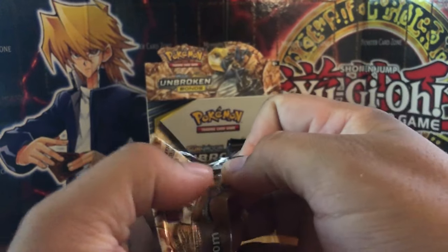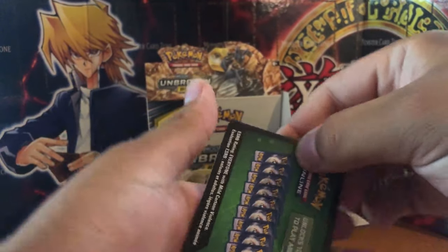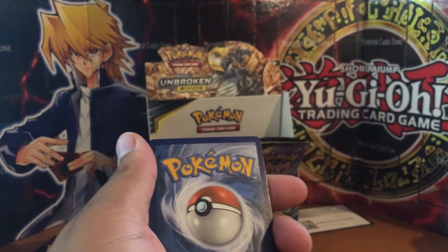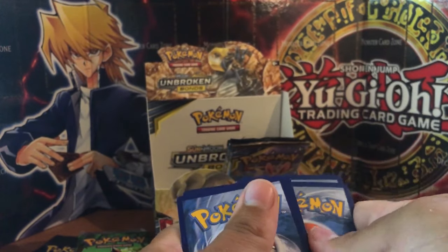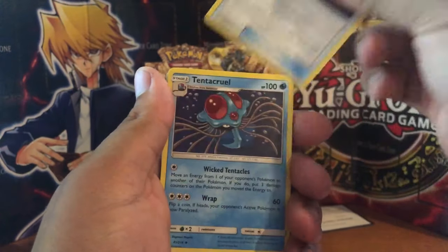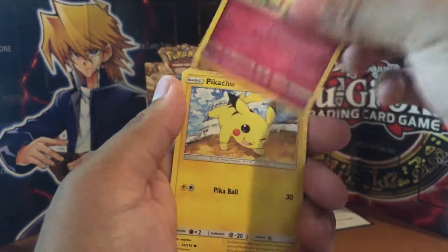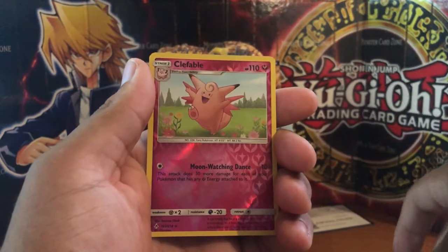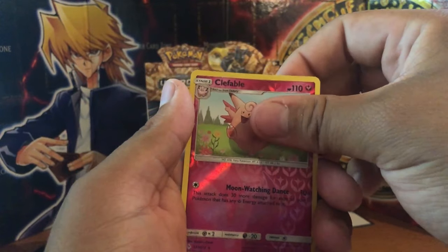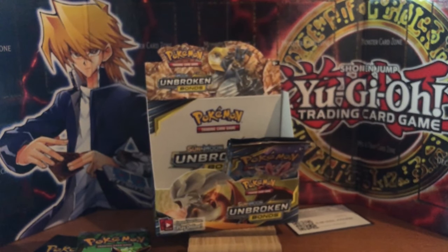We've got another Lucario and Melmetal pack. Leaf Energy, Haffini, Metalcore Barrier, Tentacool, Grylith, Gastly, Togepi, Pikachu, Murkrow, a Reverse Holographic Clefable, and a Non-Holographic Weezing. We've got one more Lucario pack and I think that may be the only Lucario pack left in the whole set.